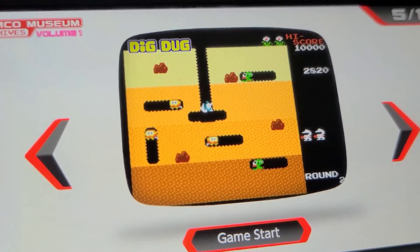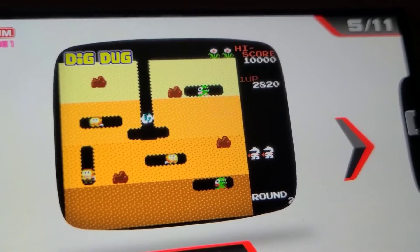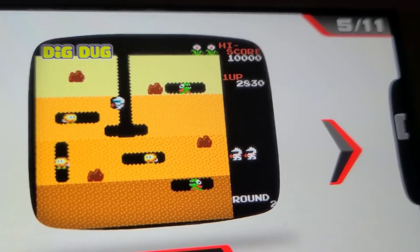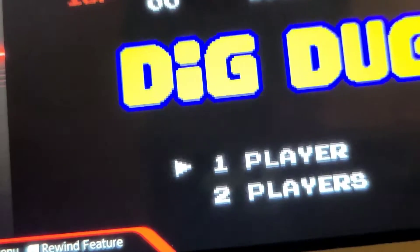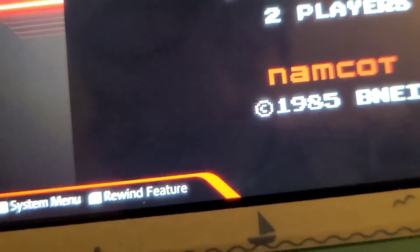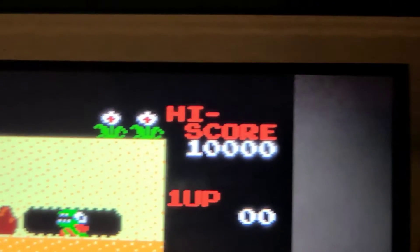So here's the Namco Museum Archives Volume 1, the classic game Dig Dug. I'm going to try playing this and based on what I've seen online it looks like it's the original arcade port. The thing with this version of Dig Dug, as far as I can tell, it isn't required to have any credits and you just press the start button just like you do in the original.